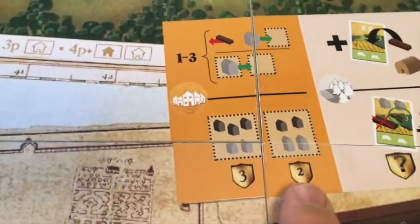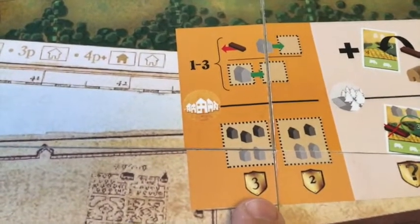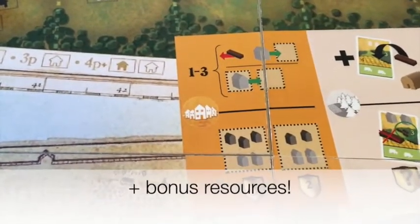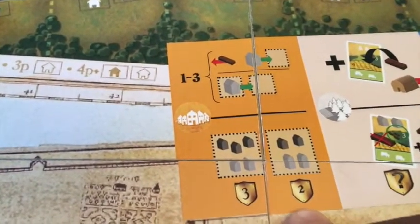This is still the same as before — you hold an election to score points. You get three points for every district where you have the most, more than anybody else. Where you're tied for the most, you get two points.